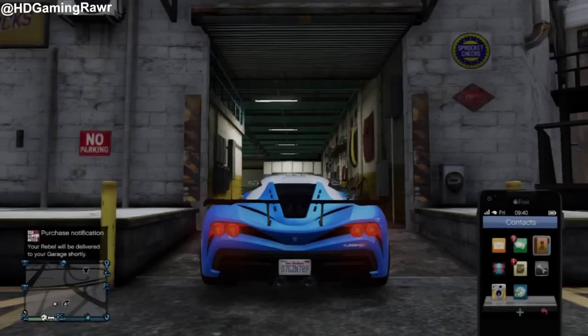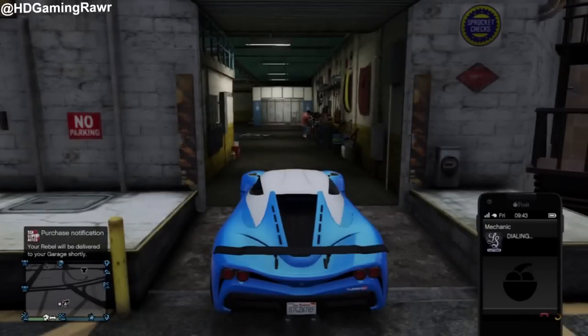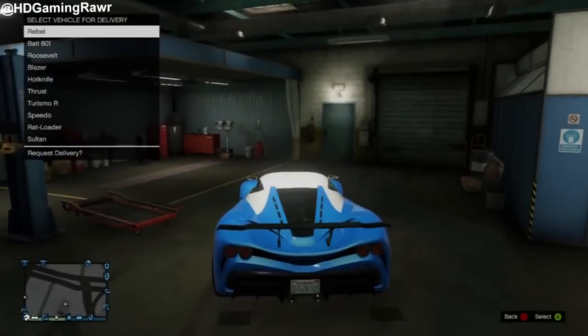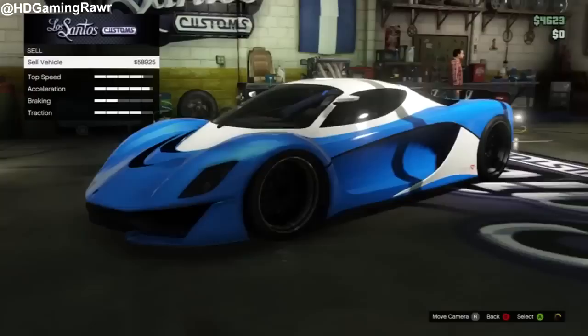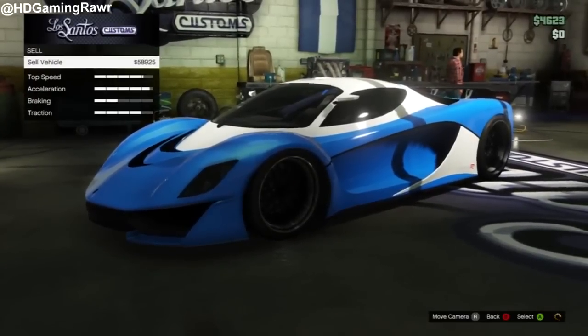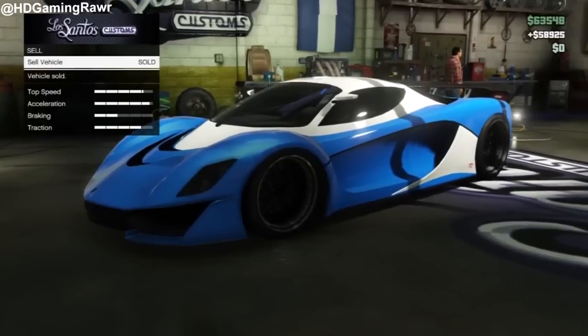Once you've got the mechanic, drive straight inside Los Santos Customs and the doors will close. Click on the Rebel and it should give you the option to sell it. Click yes, and then wait for the spinning yellow icon in the bottom right — because if you don't wait for that, your car will not sell properly.